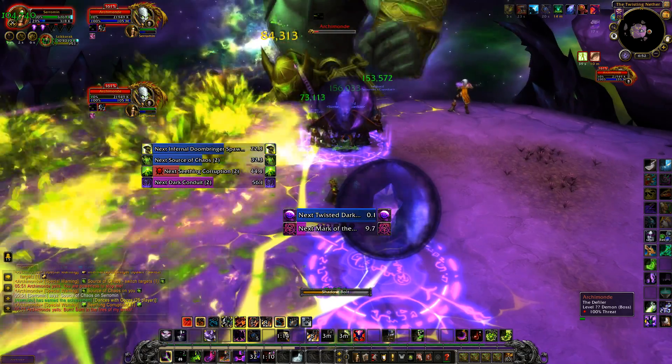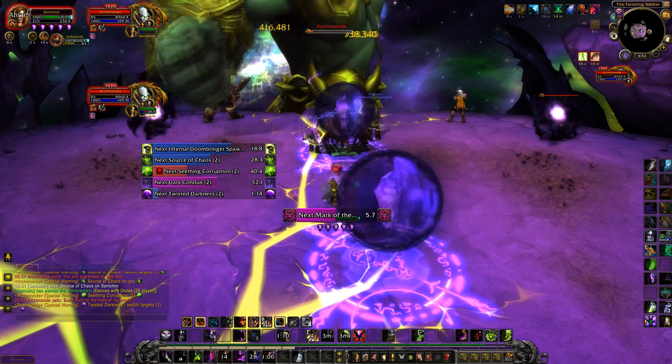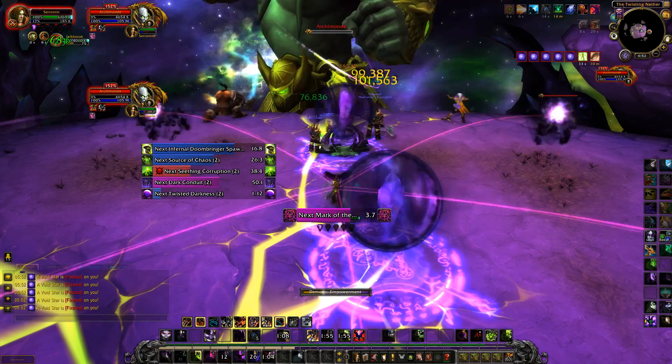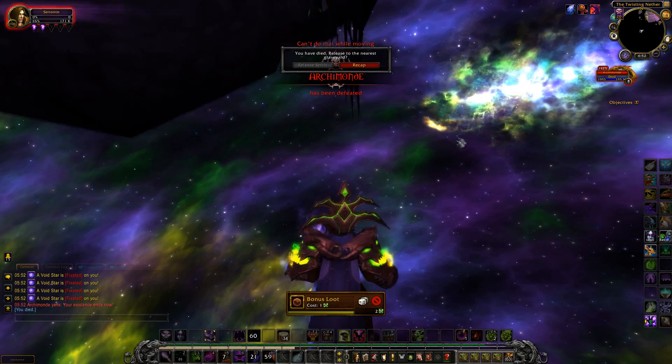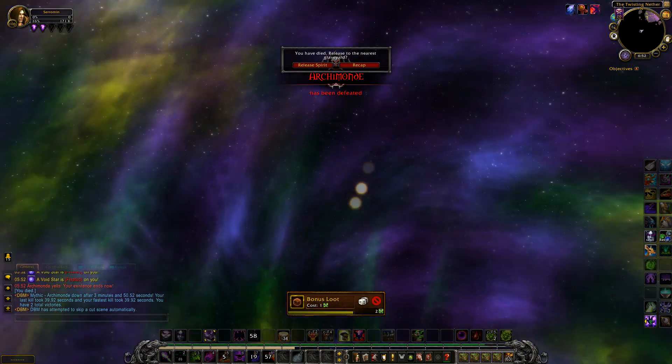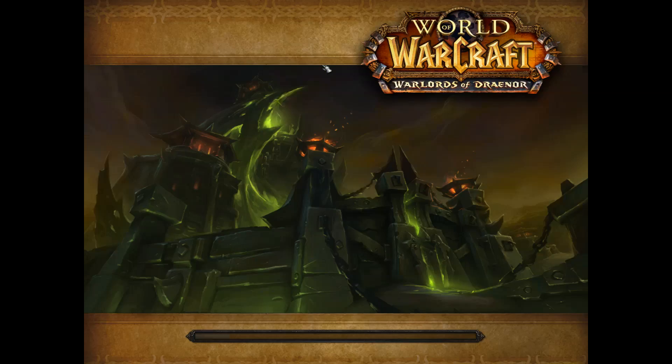However, after this you will have Twisted Darkness. Now this will kill you. If you can, instant cast the stars that are coming your way to kill them before they get to you. They're small, they're fast, and they will punch you right off the edge. Once they're down, it's just a simple repeat of everything we've just gone through.